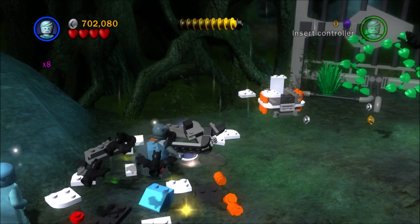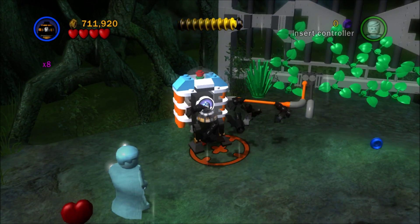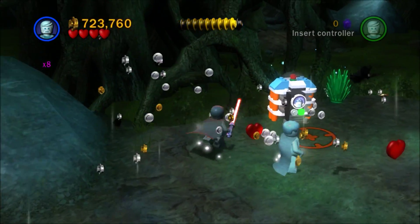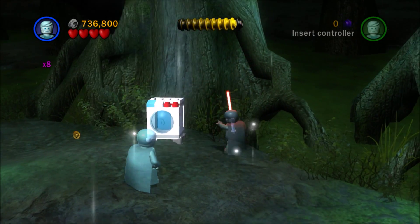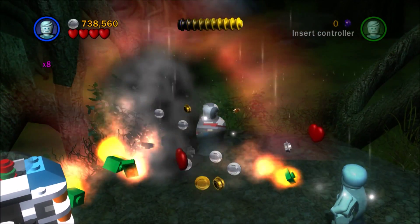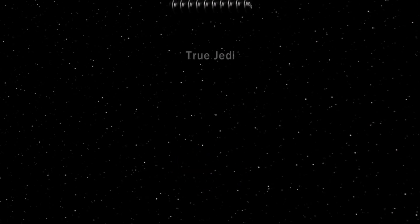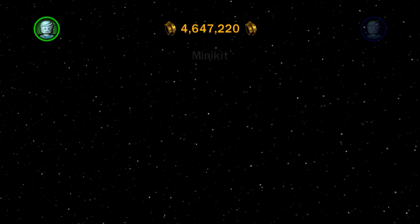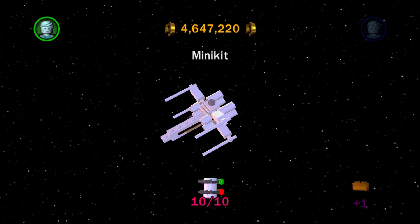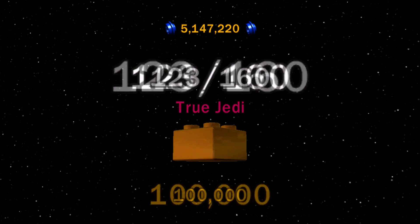It builds a washing machine or something — looks like a washing machine. Maybe not. It's an R2 unit. These bats go away. Die, bats. That's the washing machine — see, I knew there was one here. Oh, come on, get the ship. Yay! Regenerate hearts — unlocked. Alright. True Jedi done. Stud counter. Minikits. Look at all those pieces coming together — so beautiful. And a gold brick for the True Jedi, and a gold brick for the minikits.